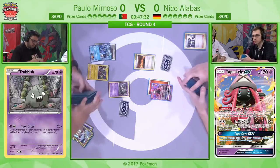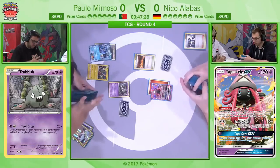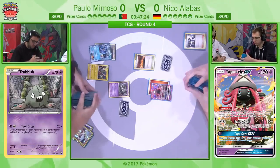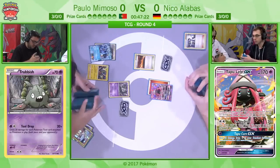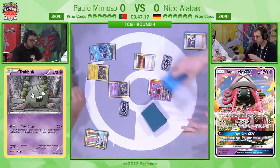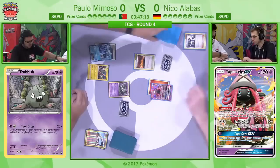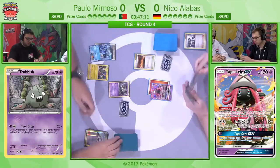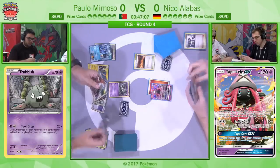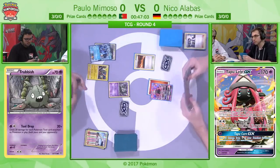Oftentimes when you see your opponent not do much, you try and use a different supporter from N. But Paolo wanted to get Tapu Koko developed as quickly as possible, because now he has coverage over both Ho-Oh and Pokemon like Volcanion and Turtinator. You can see that he's adapted his strategy immediately — he's seen Fire Energy and decided Golisopod is not his win condition here. He needs to use everything but Golisopod.